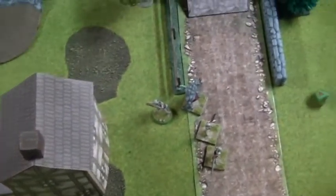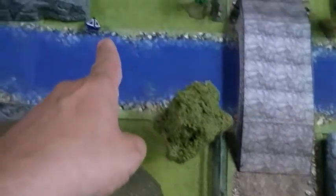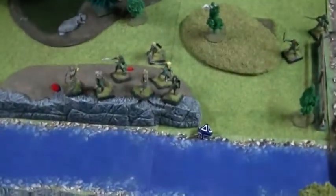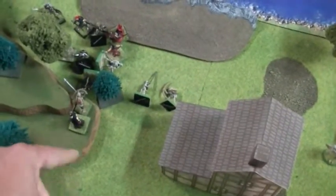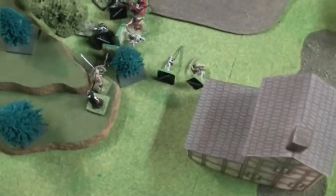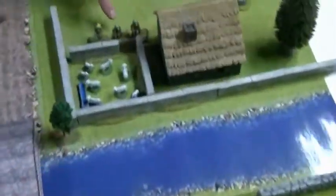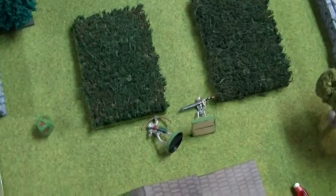End of turn two. I pulled the first card again, so the Burrowing Zombies ran from here over there. Then Phil had all the next activations. He went with Selwyn first — they fired in, and these three killed those two, and Selwyn wounded Naomi. Then he went with the archers here, fired across, and killed two skeletons — an archer and a swordsman.